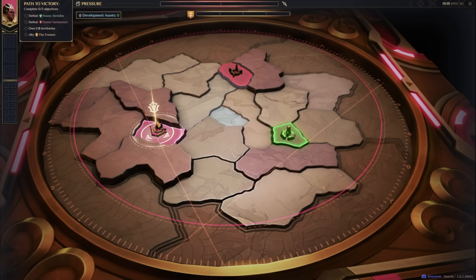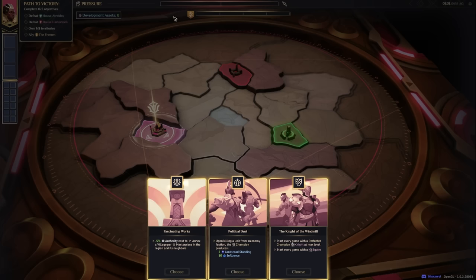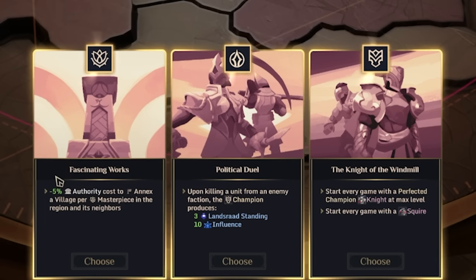There's a storm traveling around the planet, and here is our capital location. We can attack adjacent locations. The very first thing we do is choose a starting bonus. 'Fascinating Works' makes authority cheaper to annex a village if you have a masterpiece in the region and its neighbors — it's a per-masterpiece discount. Alternatively, upon killing an enemy unit, the champion produces Lansrad standing and influence.